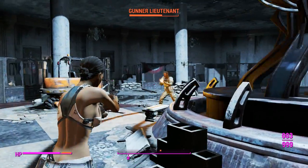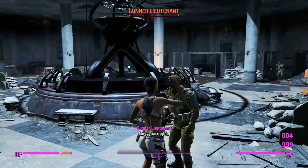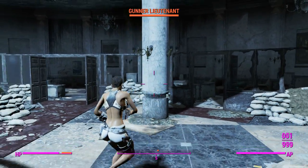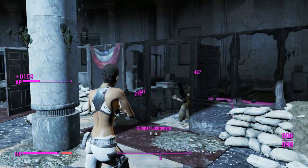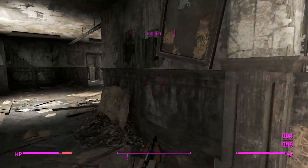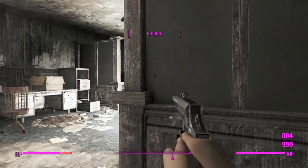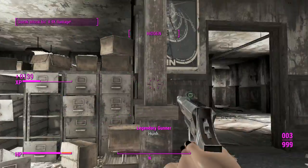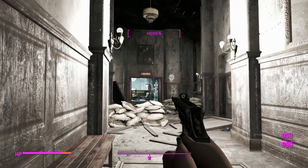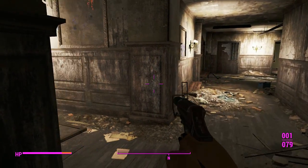Using it in third person alleviates the recoil problem and helps control it too. We'll bash while reloading — a 180 bash, add that to the trick shot reel — and finish that guy in just four shots. Getting them off in a quick burst is a good way to deal a lot of damage. Despite only having four rounds in the magazine, you can actually do quite a bit of damage with it.